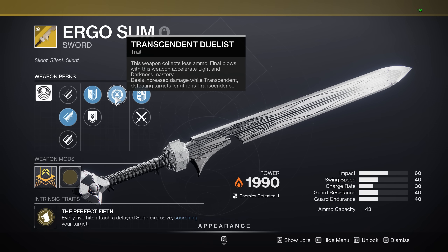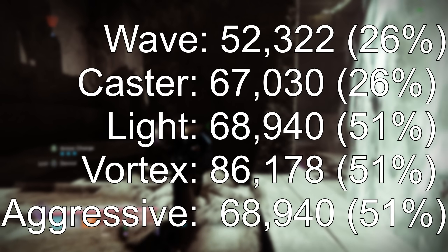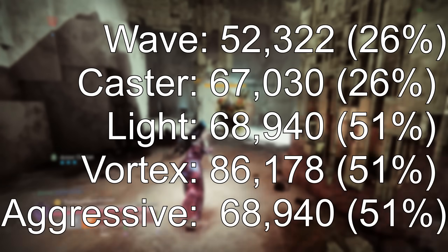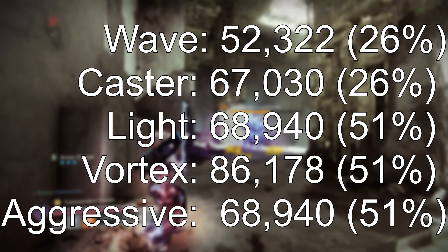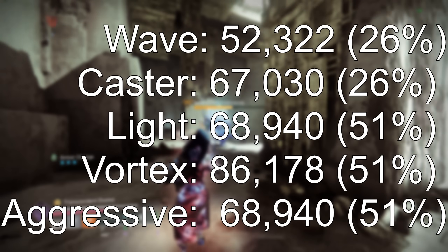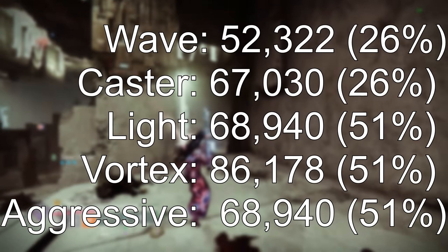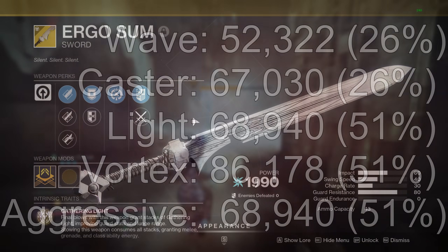When you are Transcendent, the sword will do bonus damage — and this is not a static percent depending on the frame. The Waveframe and Caster, the two more add-clear-focused ones, get 26%. But Lightweight, Vortex, and Aggressive all get a 51% increase on the Heavy Attack, taking the Vortex to 86,000 damage.